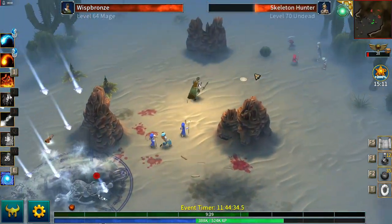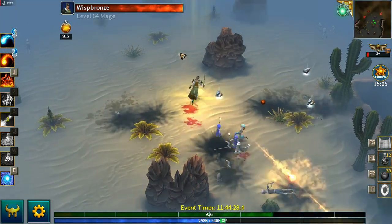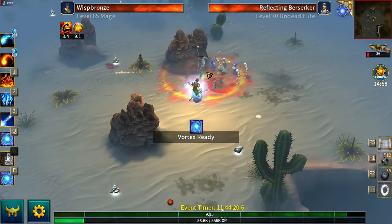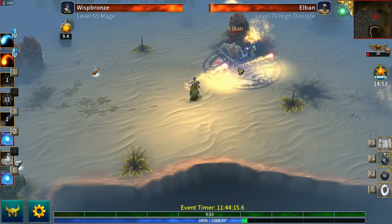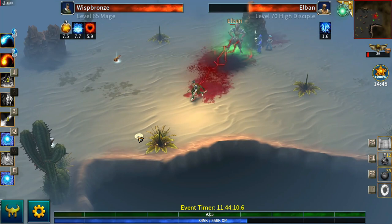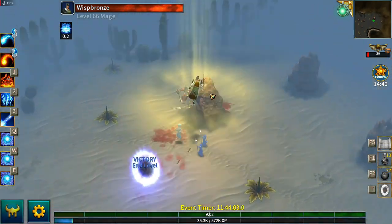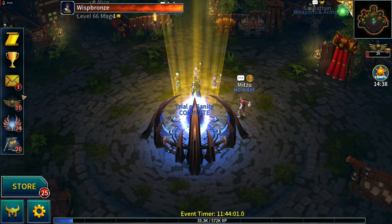Wrong ability — never mind. We should really be one-hitting these groups. I had to run away from that, run out of the AOE, and we'll just pick them off. That gets us to level 66.